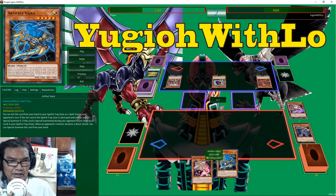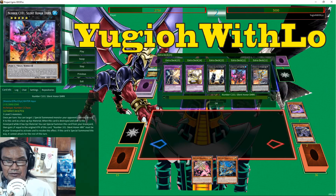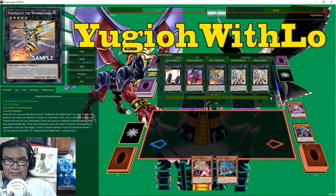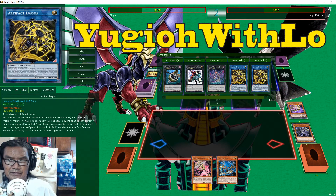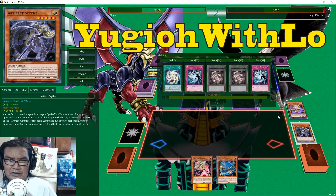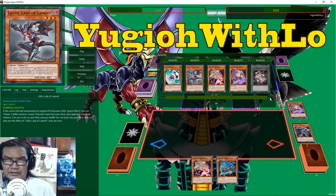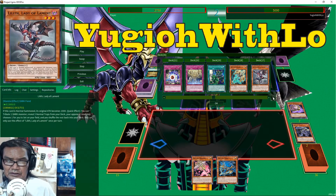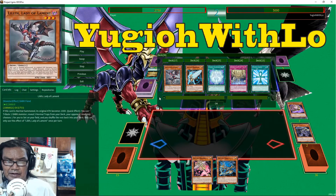When the opponent wants to declare a direct attack, you can special summon this card from your hand. He's probably going for rank five plays — yep, all rank five stuff. No surprises there. That's Tornado Dragon. This looks good against Altergeist or Subterror — just destroying their back row.